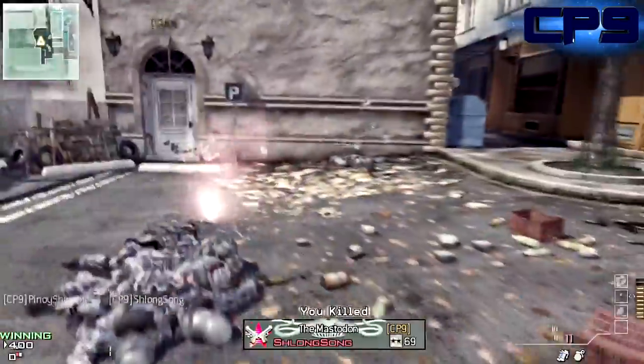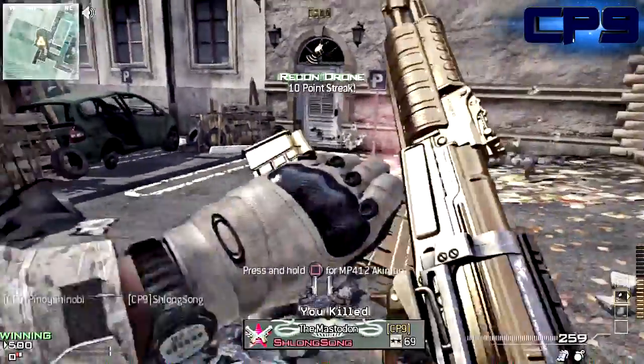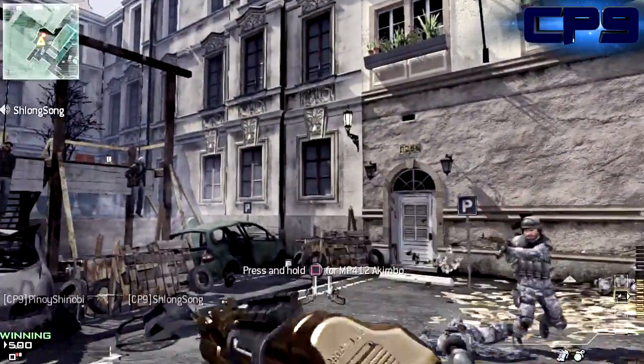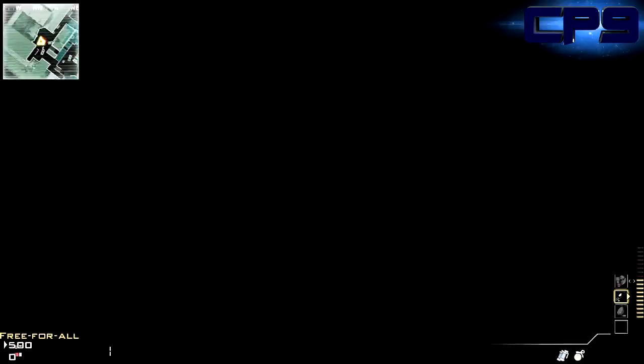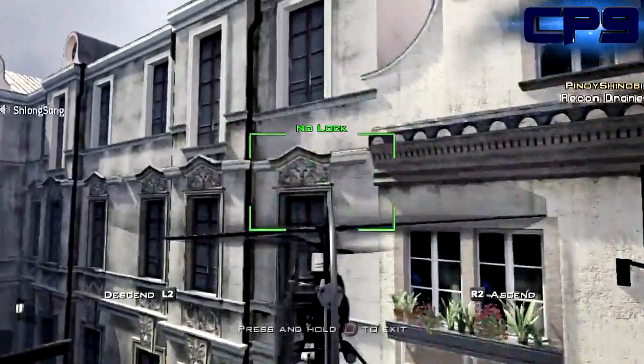So basically here I'm trying to get a 10-point streak to get my recon drone. This is on the map Lockdown — if you didn't know, it's the place where you see those hanged bodies on my left. Right here I get my recon drone. This isn't a kind of easter egg that's going to help you in your game, it's just a little thing that isn't well known.